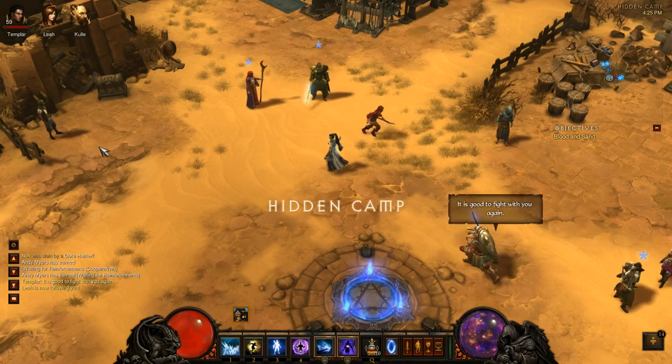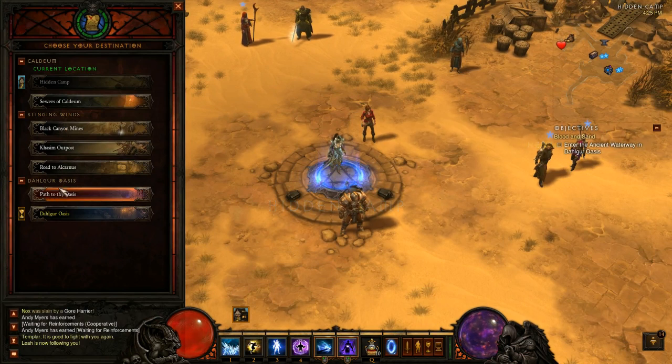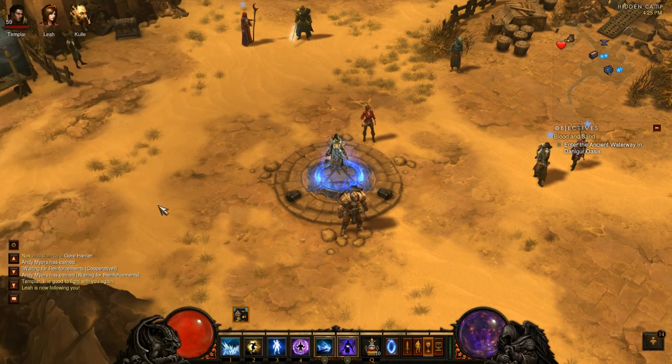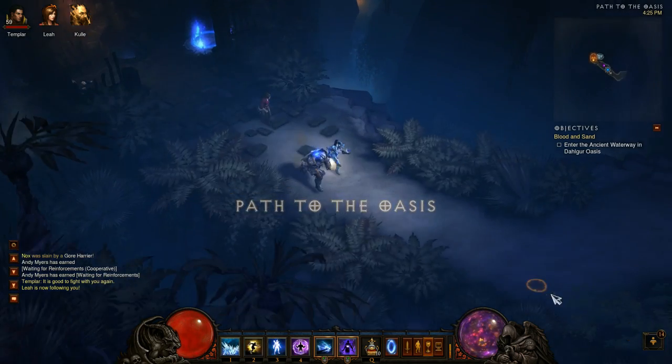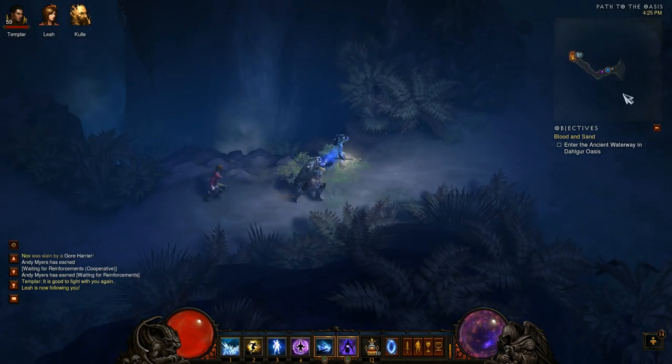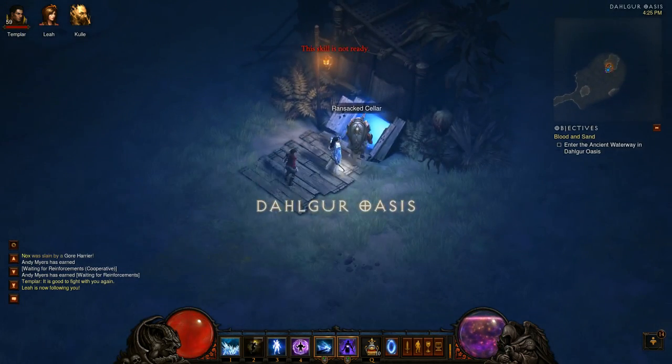If you're in Part 8 or beyond, that also works. Go over to the waypoint under Dalgor Oasis — the waypoint you want is called Path to the Oasis. This area is scripted so it's always going to look like this. Follow this thin path and look for a specific cave called the Ransacked Cellar.